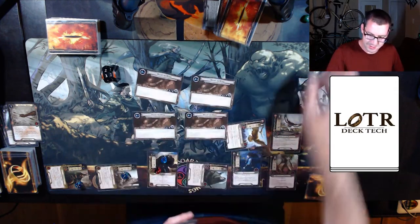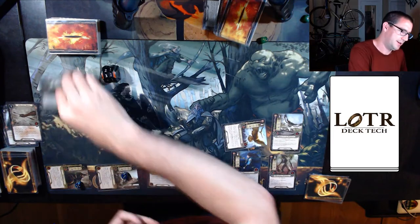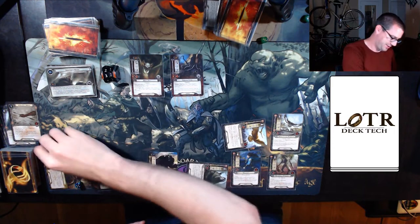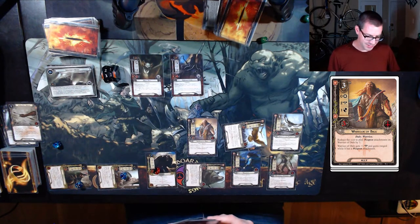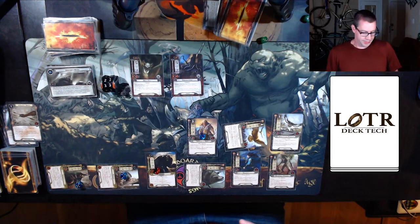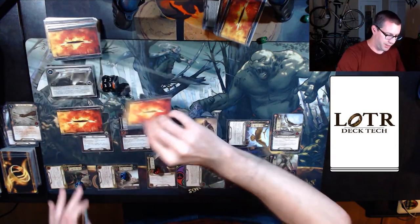Quest is done, now we move on to a random stage four — Sheltered Rocks. Two cards from the encounter deck: Moria Bats and a Nameless Thing. I did quest successfully long ago, so we're going to spend two resources to pop a Warrior of Dale into play. I'll take Doomed one in order to boost his stats, so he's at three attack, two defense. And my 33 threat forces me to engage both of these enemies. Each gets shadow cards, and I cannot defend the Moria Bats with anyone that doesn't have ranged.